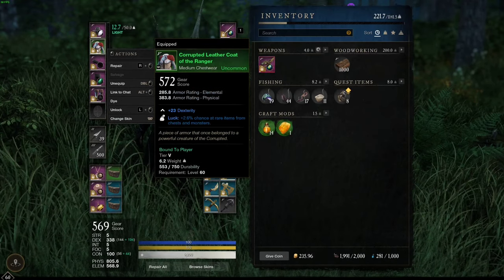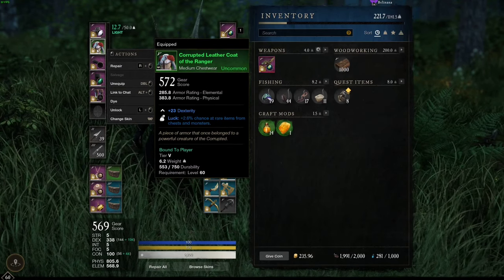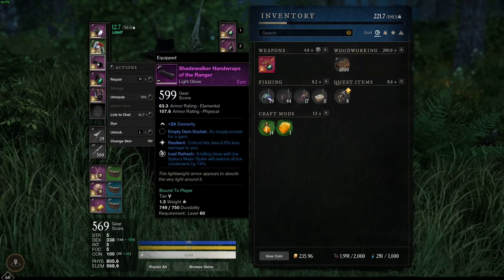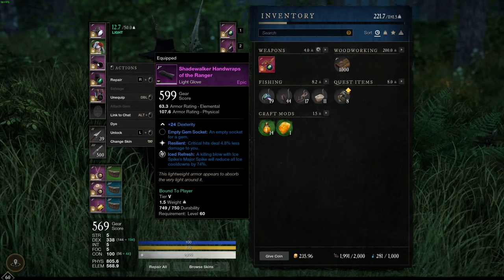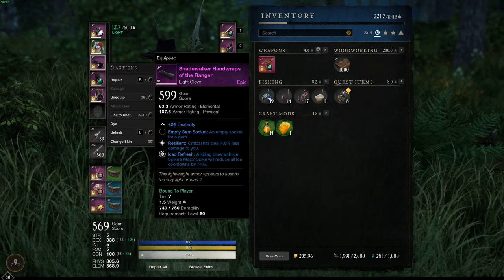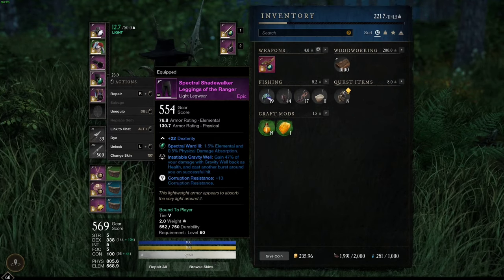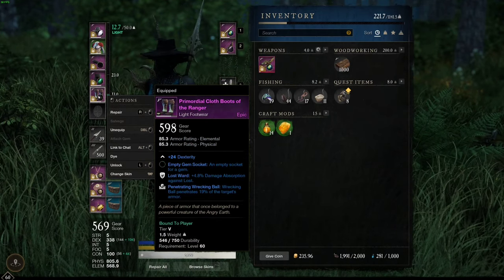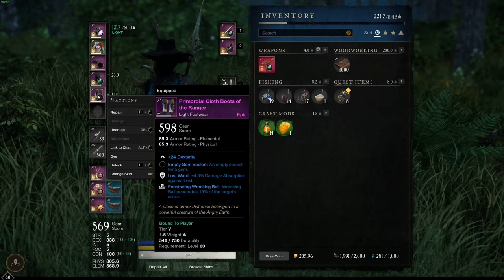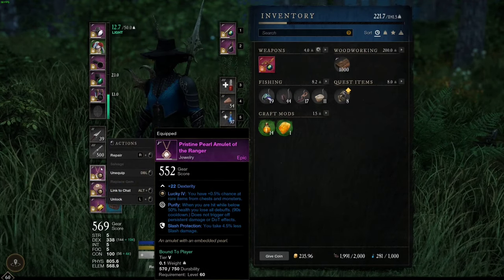I have the Shadewalker helmet which gives me 22 dexterity, which is nice. I run a single piece of medium armor — just the chest — because it provides the most elemental and physical resistance, with a dexterity roll and some luck. I also have the Shadewalker hand wraps, these are 599s — one gear score away from 600 and legendary, but I have to live with that. Very good gloves: 24 dexterity. The Shadewalker pants give 22 more dexterity with Insatiable Gravity Well. Finally, Primordial cloth boots with Ranger and Wrecking Ball, which penetrates 19% of the target's armor.